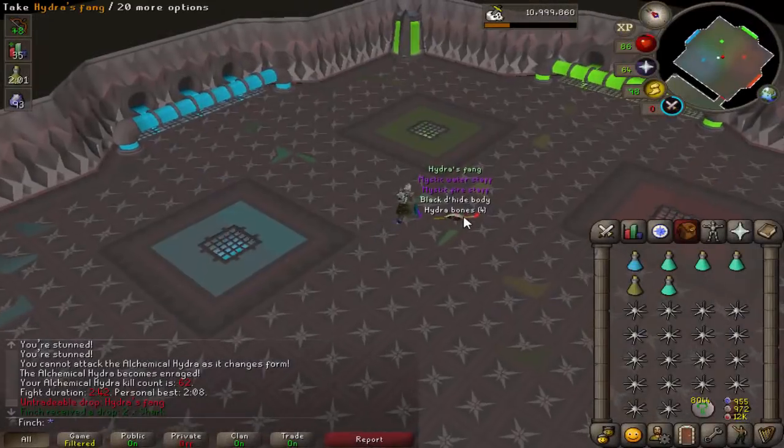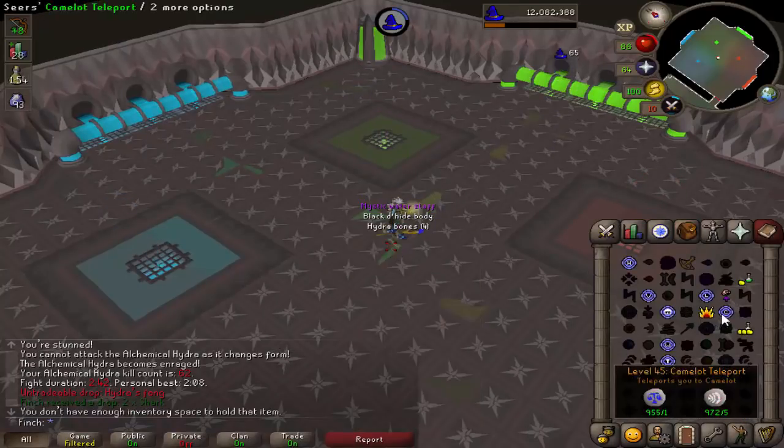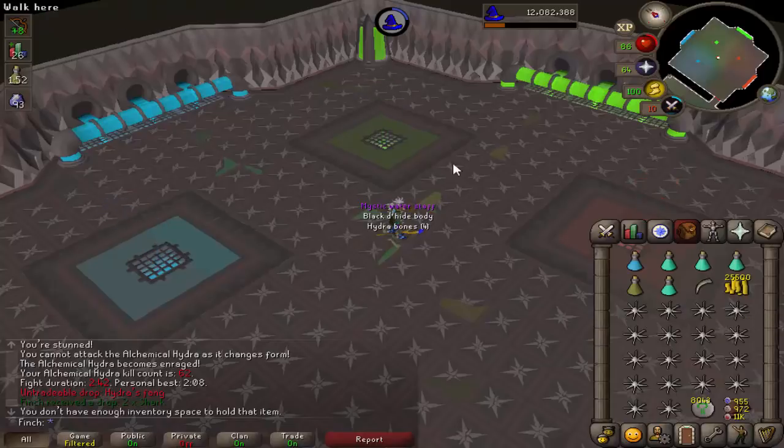There we go. That is the second piece of the ring — three drops in 62kc. Cannot complain with that. So just need one last piece of the ring and the leather, and I think that should be everything.